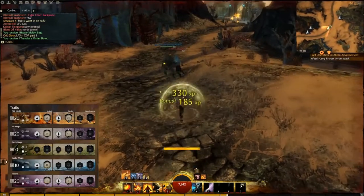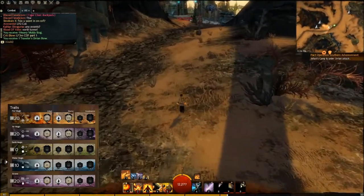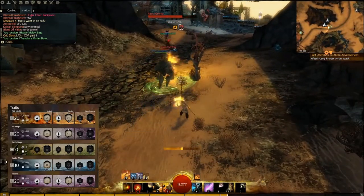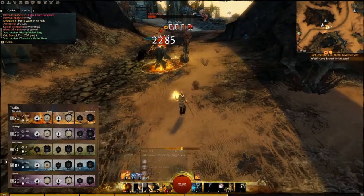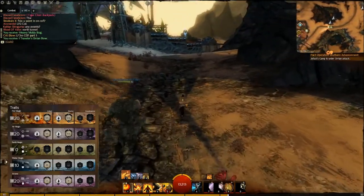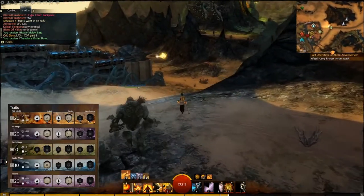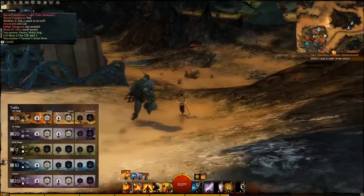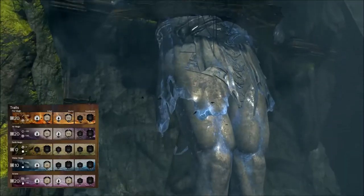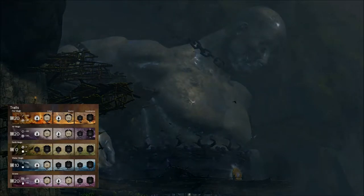In the 20-point slot in fire I chose to have all my fire weapon skills recharge 20% faster — that's number seven. The faster your fire skills recharge, the more damage you do. In the 10-point slot in air I chose number six, which deals 20% more damage to foes with less than 33% health. This comes in handy in long fights like bosses, where doing more damage at the end may be the reason you live or die.